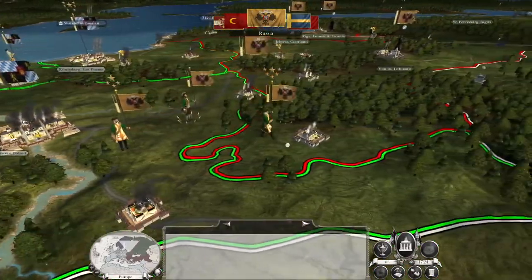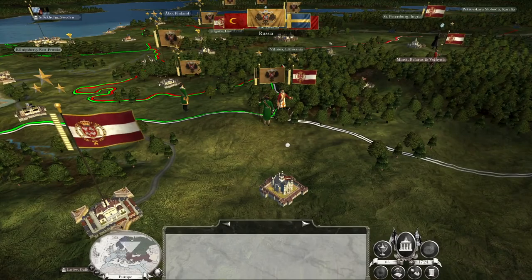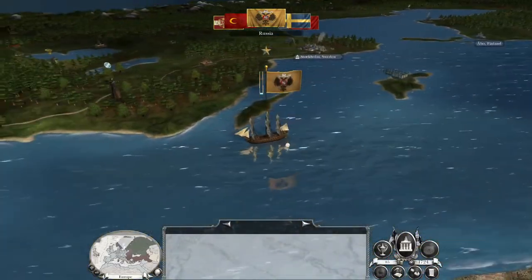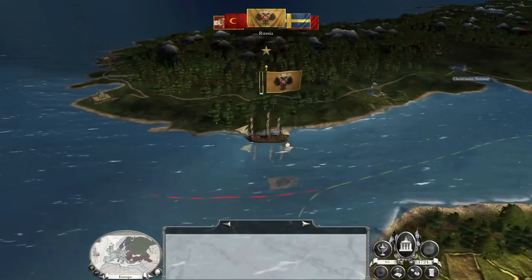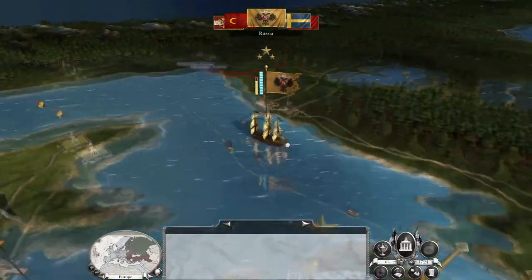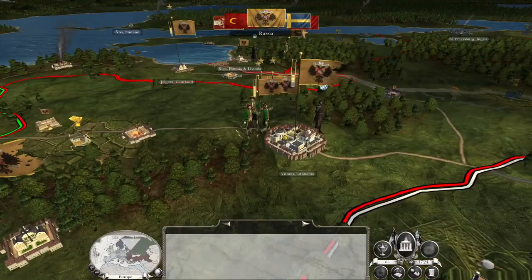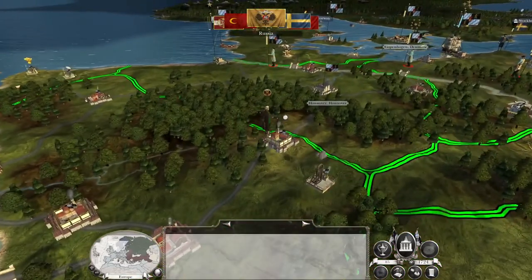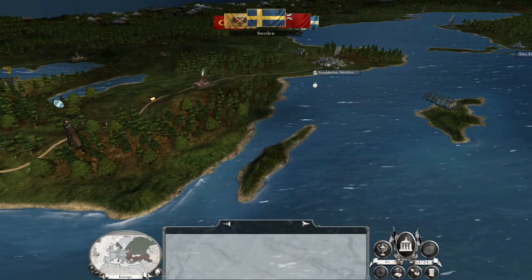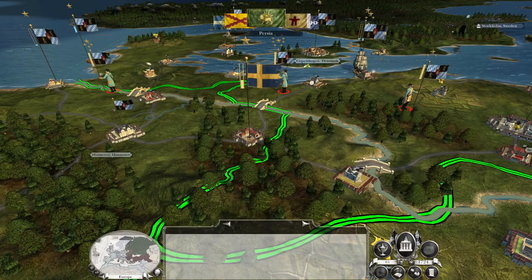That's a huge, huge victory for our forces. Sufficiently so, we're going to take the opportunity to conduct a spoiling counter-attack out of Königsberg and into the east. The invasion plan of Sweden is still on — they may be picking up more troops, but all they can do is raid and they know it. Same with the Mughal Empire troops, although they haven't actually moved or done anything.